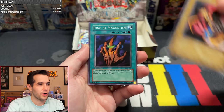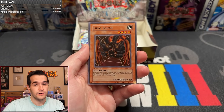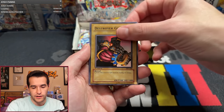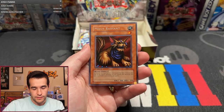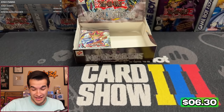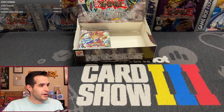Yadakaru, Destroyer Golem, Ring of Magnetism, Mushroom Man Number Two, Jiragumo Spider, Destroyer Golem, Black Land Fire Dragon, Prevent Rat — these are not the best commons. I'm sorry, Adam. That was pretty rough, especially for Metal Raiders — there wasn't anything too crazy in terms of commons or rares either. Unfortunately, we'll get you something better later.